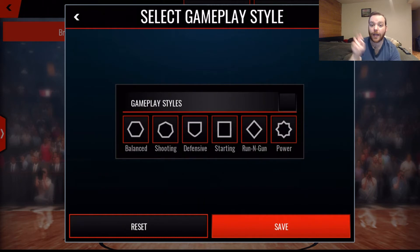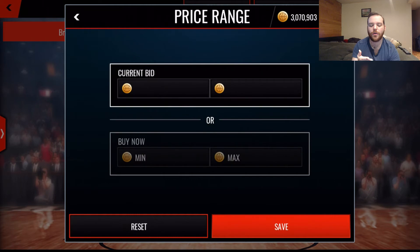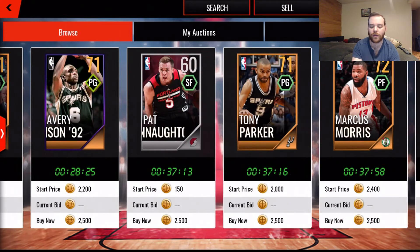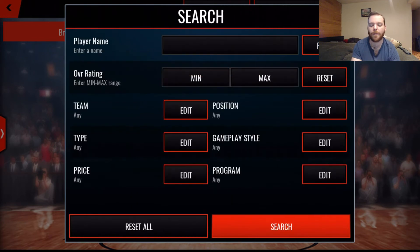Under 'Type' you can select just silvers and golds, or just players by deselecting collectibles - it's very customizable. Gameplay style lets you filter by lineup type, and you can select multiple or all of them. For price, you can filter by current bid or buy-it-now price but not both simultaneously - for example, searching for players at exactly 2,500 coins. Lastly, there's a program filter, though you can only select one program at a time - this is the only filter that doesn't support multiple selections.